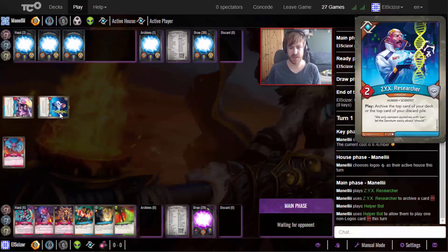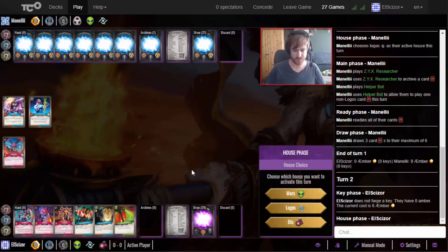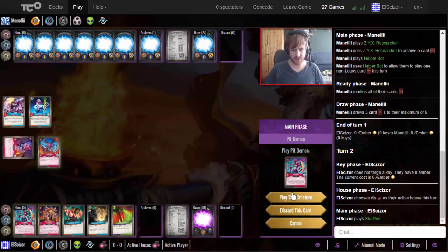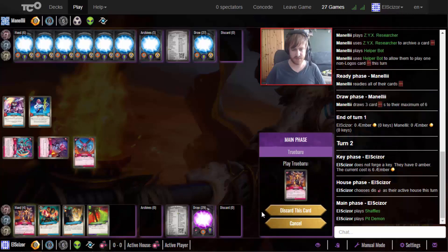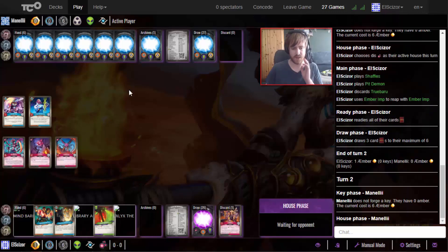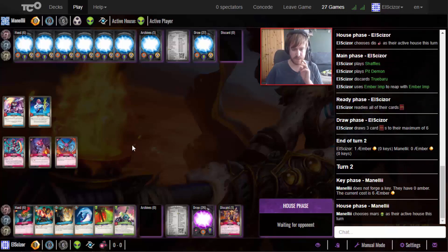I can't play a third card now. Going to play the Shaffels as well as the Pit Demon. Sadly my True Barrows don't have enough amber. I want to draw cards and then reap, so I want the Library Access to play together with Help of Yourself - that's pretty nice. Maybe we can hope for some more Logos cards, we'll see.